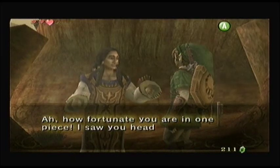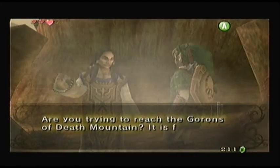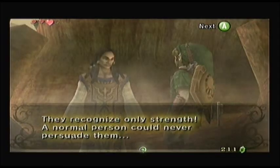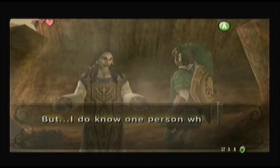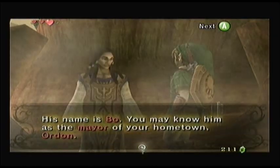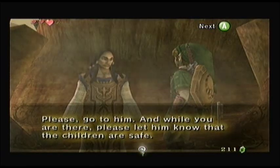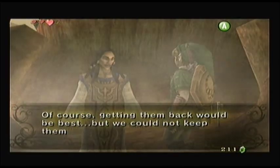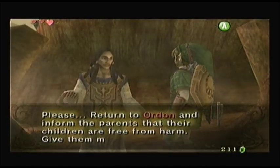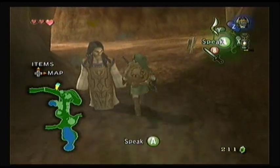Renato says: "How fortunate you are in one piece. I saw you heading up the mountain trail, so I was worried. Are you trying to reach the Gorons of Death Mountain? It is far too dangerous, Link. They recognize only strength — a normal person could never persuade them. But I do know one person who is able to best them and earn their trust. His name is Bo. You may know him as the mayor of your hometown, Ordona. Please go to him, and while you are there, please let him know that the children are safe. Please return to Ordona and inform the parents that their children are free from harm. Give them my word." Renato's a good guy.